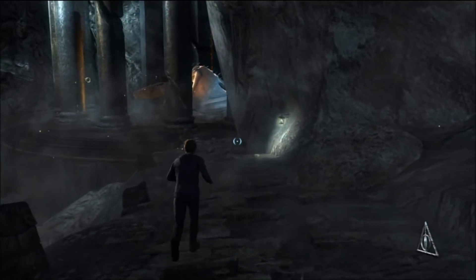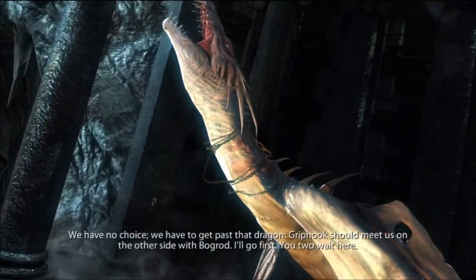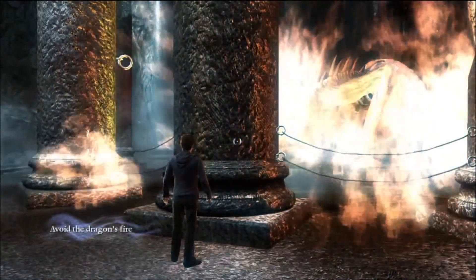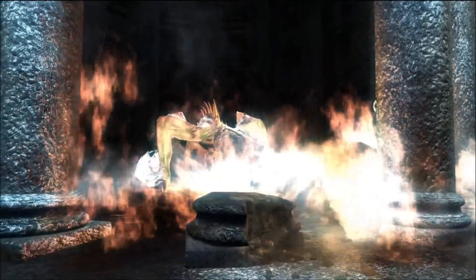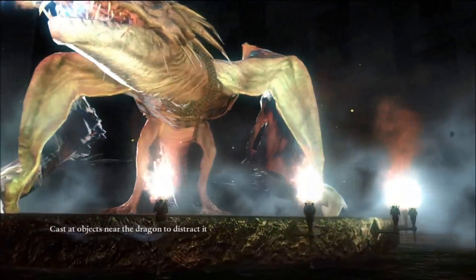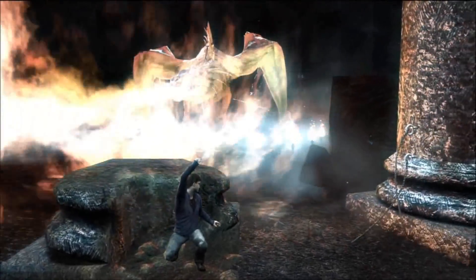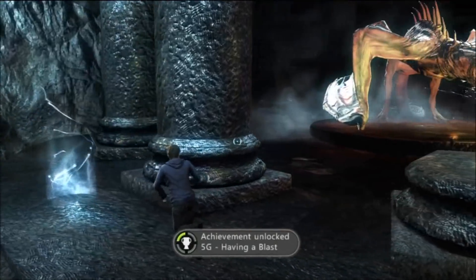Oh yes. The poor dragon. Hermione - the poor, poor dragon, it has feelings. She's always got to feel bad. It's just a dragon - a dragon that wants to kill you. This section is slightly tricky but it's not difficult. You can only go one pillar at a time or you will burn, and it is a one-hit kill, so don't go in the fire. Cast at the objects around it - I'm assuming that means flames. You can't aim here or you die. The poor thing is obviously in pain. Achievement unlocked.